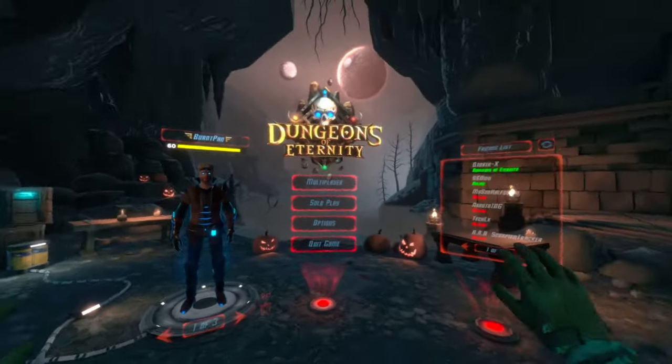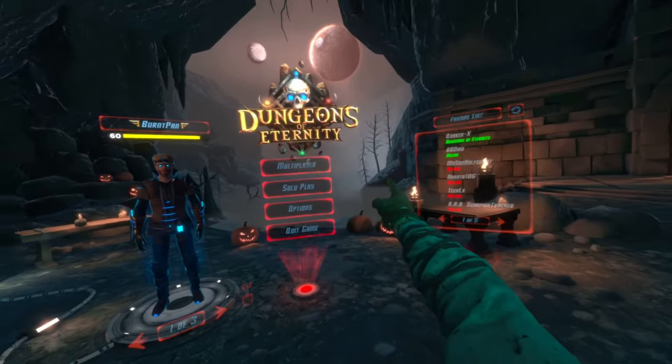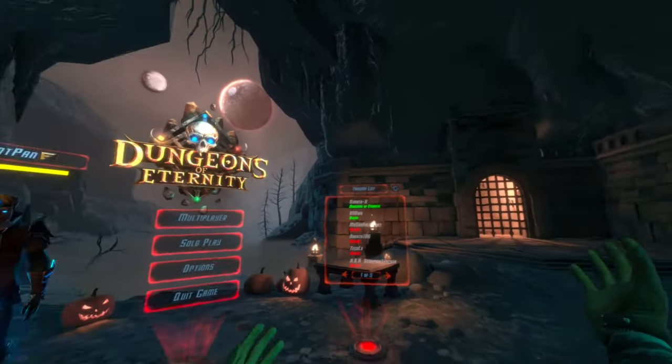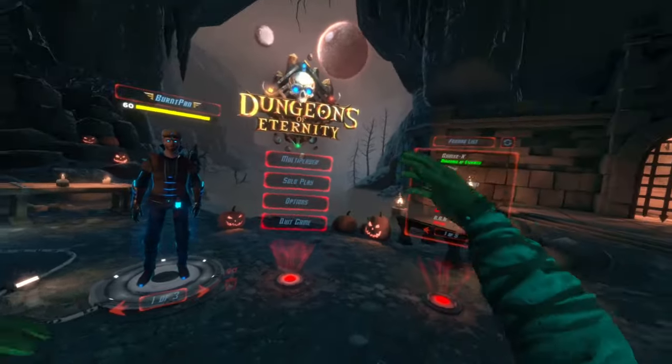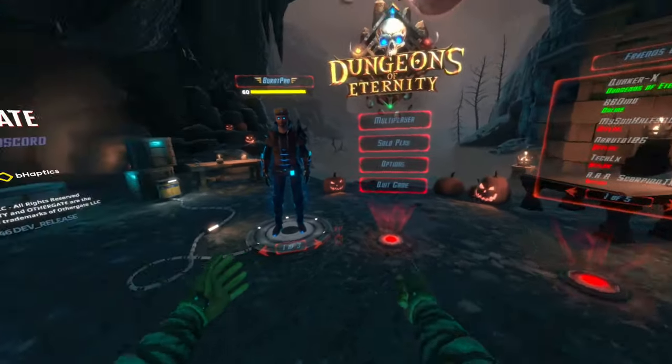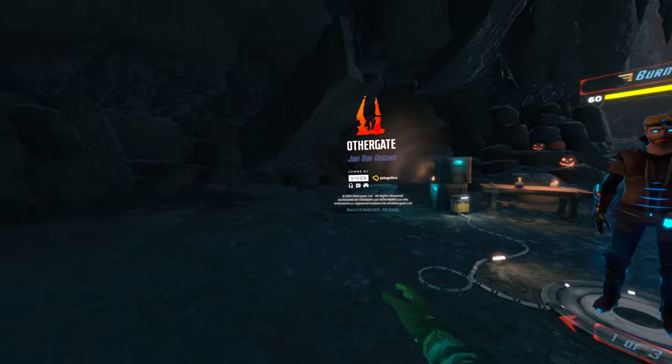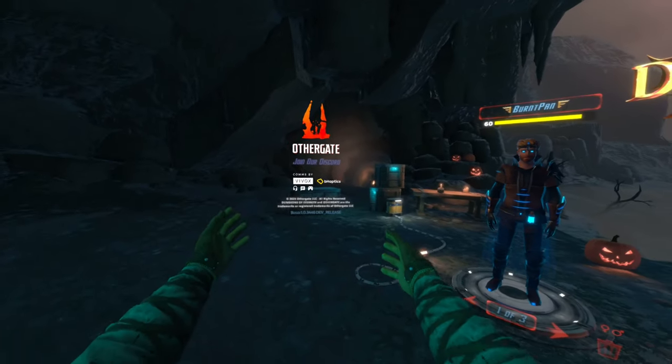Maybe I'll even just edit that out so you won't even see it. So I've got this beautiful aesthetic as normal — we've always got beautiful aesthetic here — but we've got pumpkins now. It's pumpkins on the main screen and skulls on the desk.